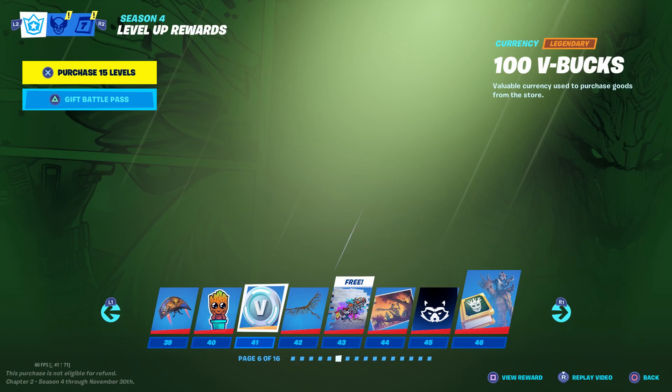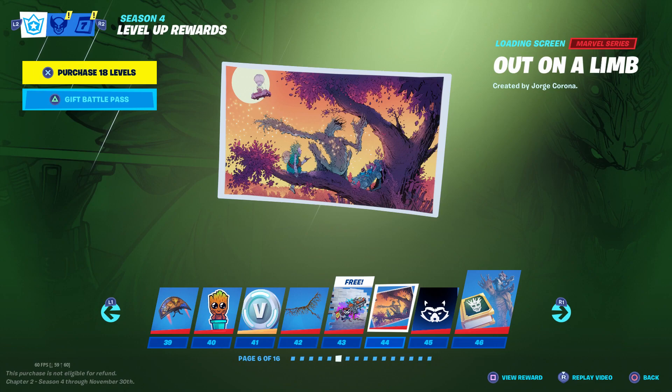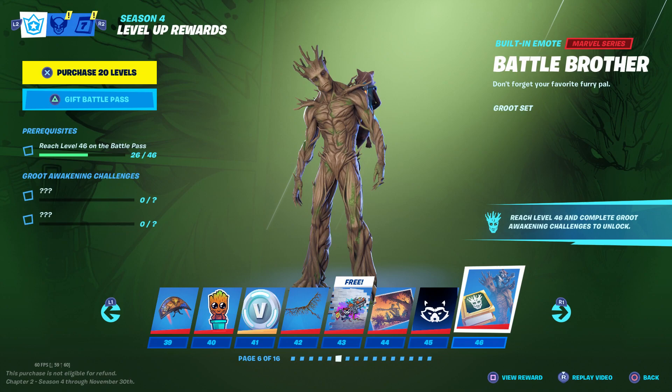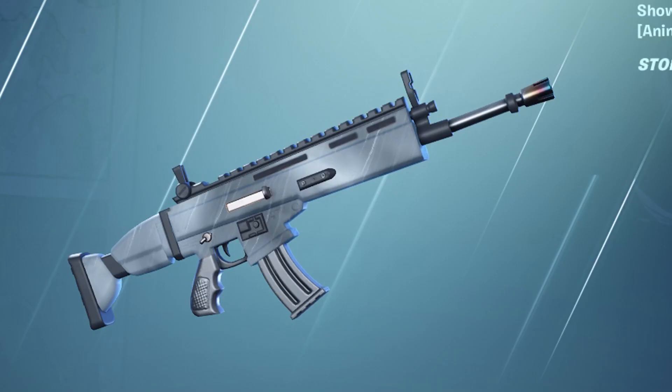There's a Grootling emoticon at 40, some V-Bucks at 41, and the Root Wing glider at 42. There's a new Rocket Blaster spray at 43, a new loading screen at 44, and the Raccoon banner at 45. It looks like Groot and Raccoon have a built-in emote together, which you'll unlock at level 46 when you complete the Groot Awakening challenges. At 47 you'll get some more V-Bucks, and at 48 a Cloud Burst weapon skin where you can actually see the rain falling on it.